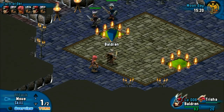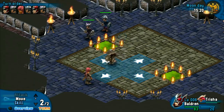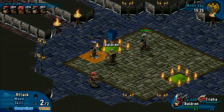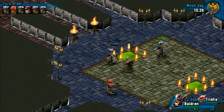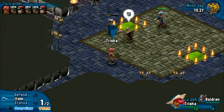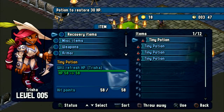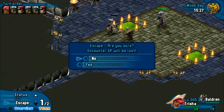During battles, you have a number of commands at your disposal, and I'm now going to demonstrate some of the most important ones to you. Move allows you to walk on the battle map field by field. Attack lets you execute a short or long-range attack command. Defend is a great command to end your turn and make you less vulnerable to enemy attacks. If you select Item from your battle menu, you can use any item that's currently in your inventory, such as healing potions. Whenever you feel that you are on a losing streak, you can choose the Escape command and abandon the battle during your turn.